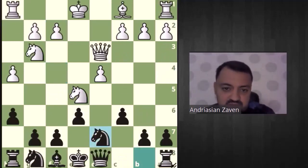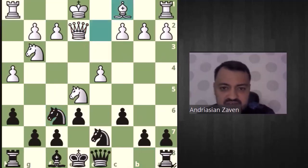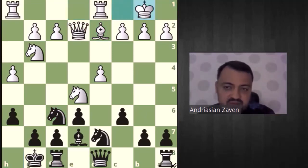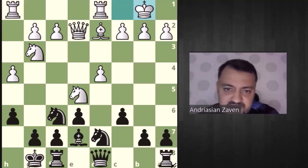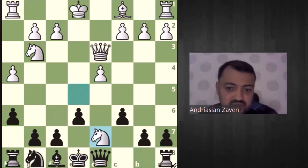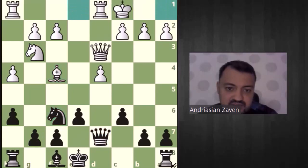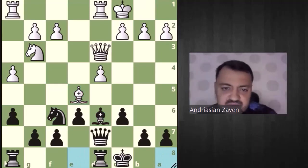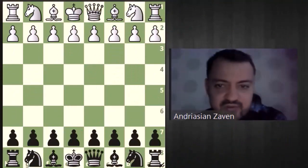I want to show you something I believe is really interesting — this is the queen e2 idea. Knight gf6 and bishop d2, bishop e7, long castle, short castle, and king b1. This goes for some typical Caro-Kann ideas and I believe it's quite interesting. Also, I forgot to mention that on move 11 there is the option knight d7, queen d7, bishop f4, knight f6, long castle, bishop d6, bishop e5, and long castle — this should be fine for black.